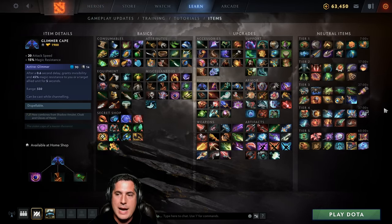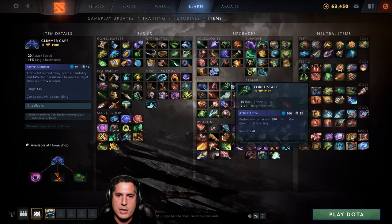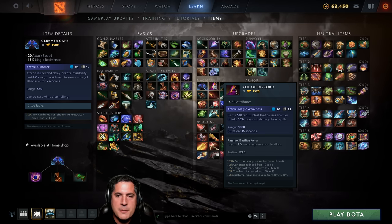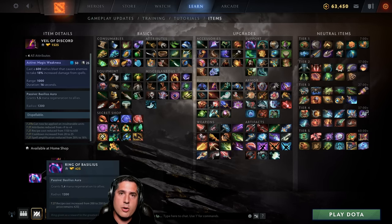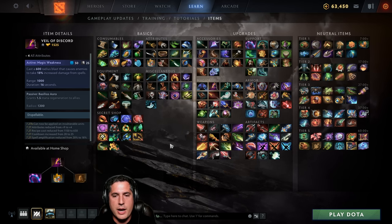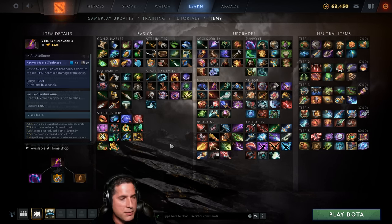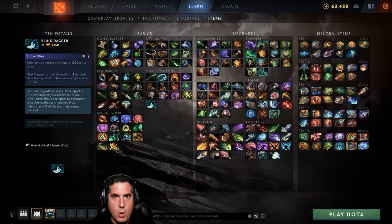To wrap up position 5 items: we covered Aether Lens, Force Staff, and Glimmer Cape. Veil of Discord is pretty good too — it increases the spell damage enemies take. Go Tranquil Boots into Ring of Basilius, then build Veil afterwards. Now let's close by talking about special items used across all heroes, positions 1 through 5.